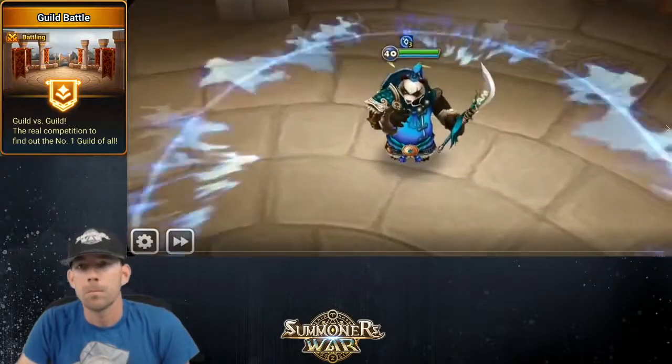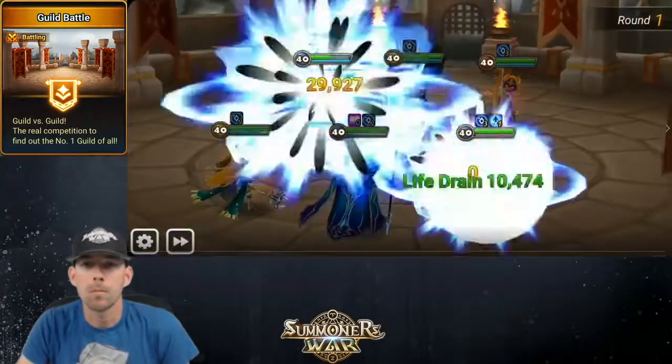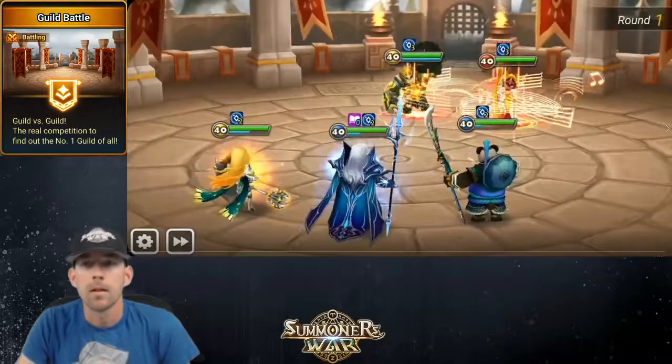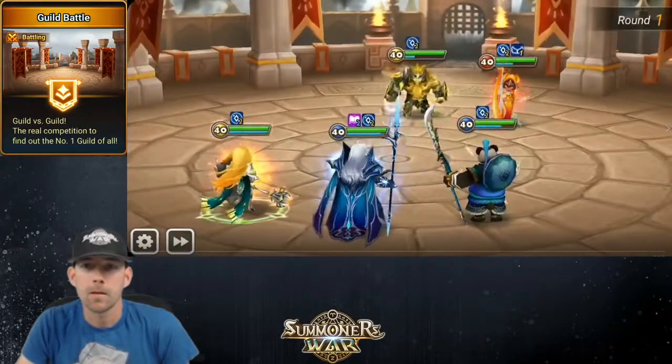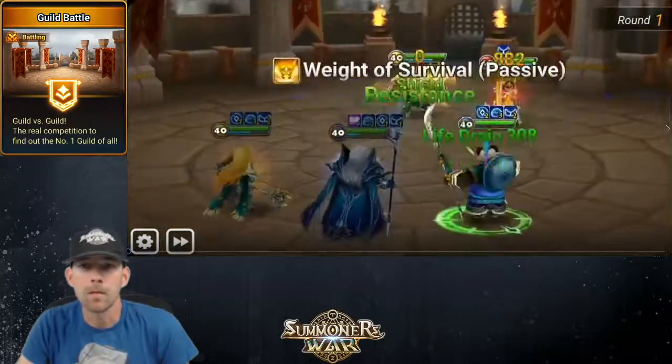For the first match it's my normal comp, my safe comp that I use, which is Molong, Bolverk, and Luis. Pretty simple snipe, take out the threat, and just wait for turn cycling and eliminate the threats.